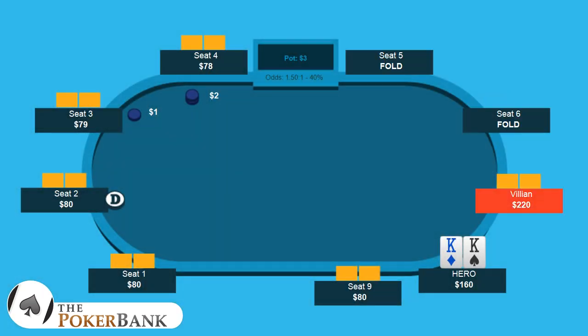So this is played at 1-2. There's an open limp from the main villain, and Hero decides to isolate to $12. A couple quick notes.